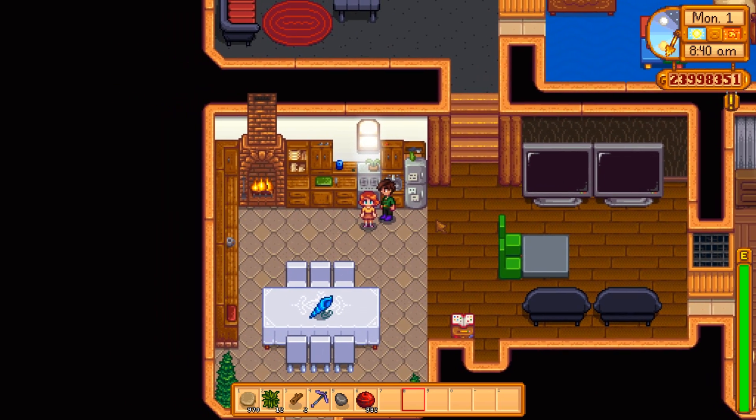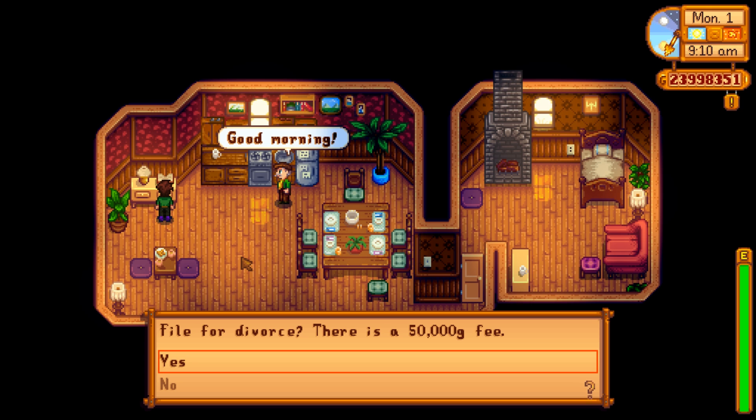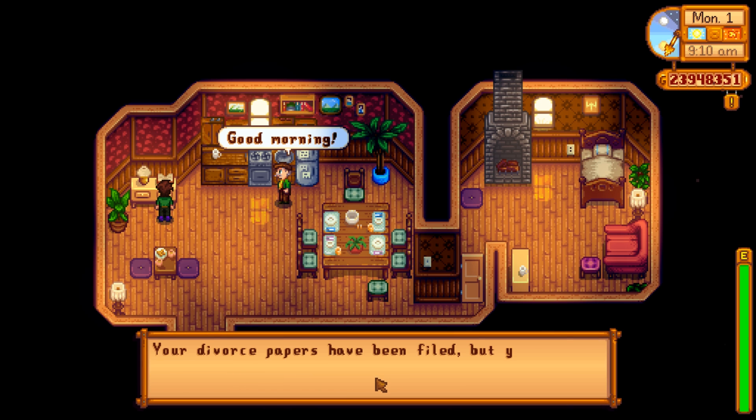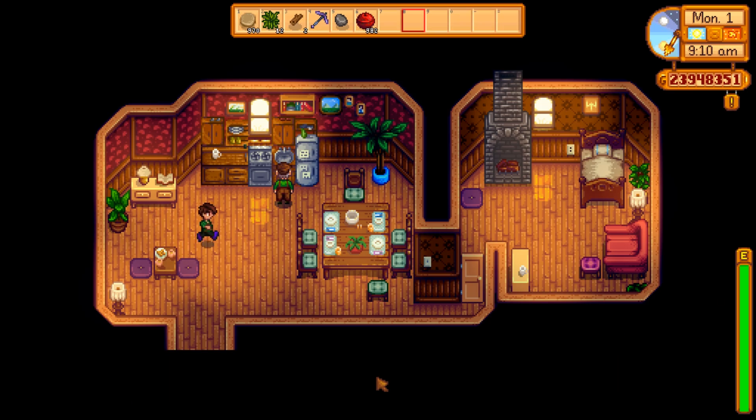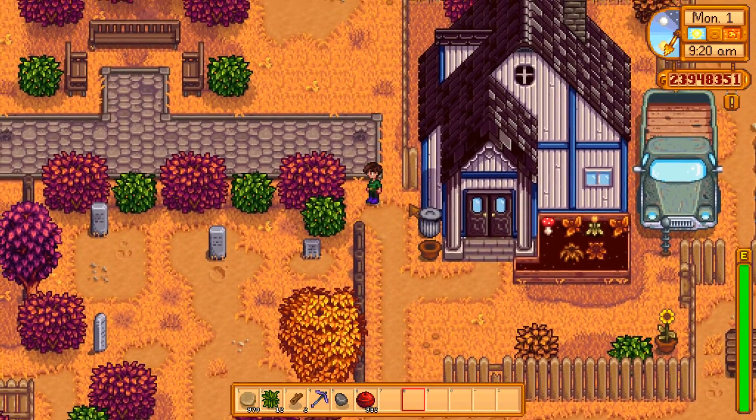Coming in at number 7, and my personal favorite of everything in the game, is a divorce. It costs 50,000 gold. It takes your wife out of your life — you simply file for divorce, 50,000 gold, and the next morning your wife is gone. It can only be done after you're married, and you get it here at Mayor Lewis' house. His house opens at 8:30. It's just that easy.